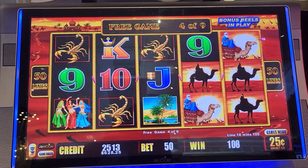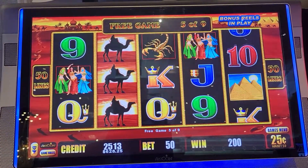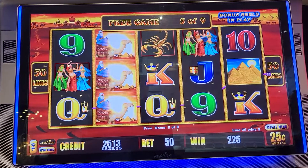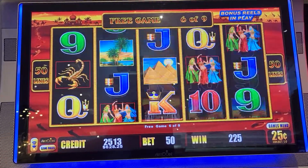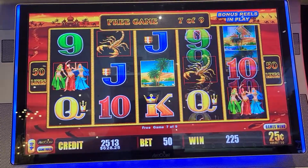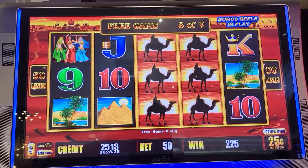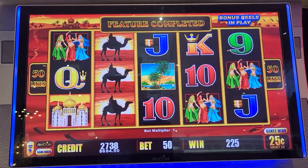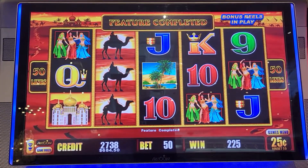Five scorpions — not bad. Let's keep that going right there. A re-trigger would be great. Nothing connecting. Wilds, wilds, wilds, wilds. Well, it's still free extra money, so we'll take that. We'll keep playing.